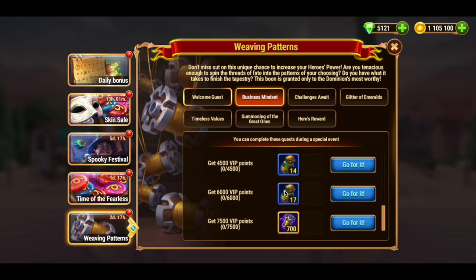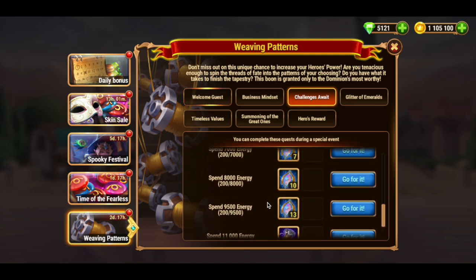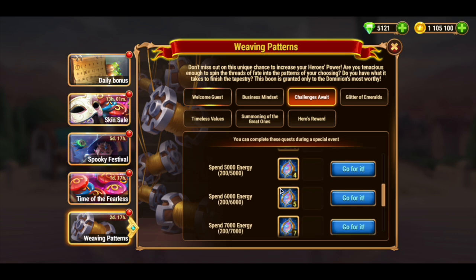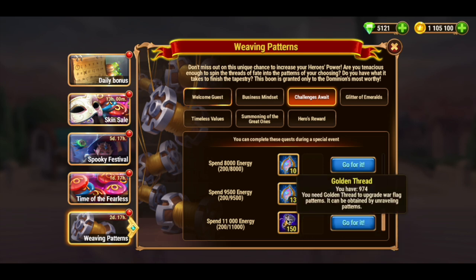The Challenges Awaited quest will give you soul crystals for spending energy. This is a bit unexpected — no one can even say what connection soul crystals have with golden threads. Anyway, if you spend 11,000 energy, you will receive 150 golden threads. Not that much for such an activity.